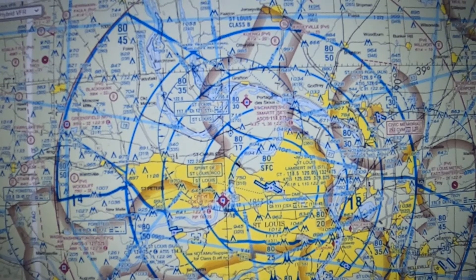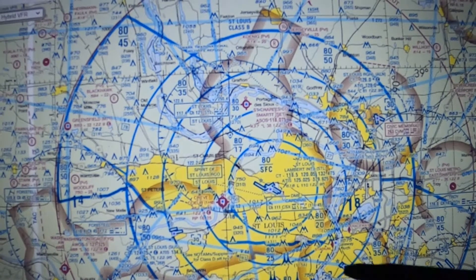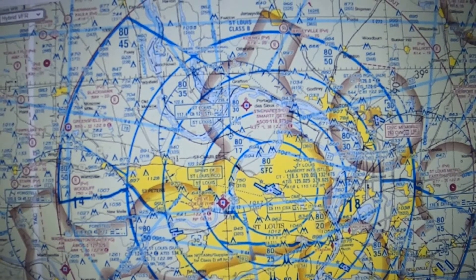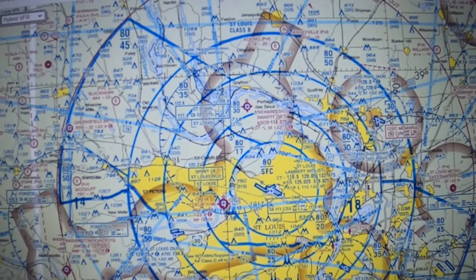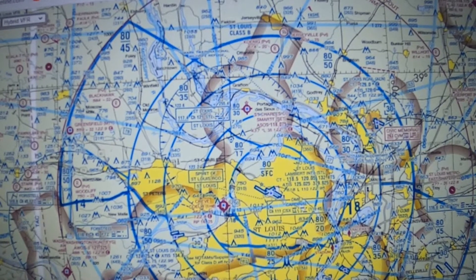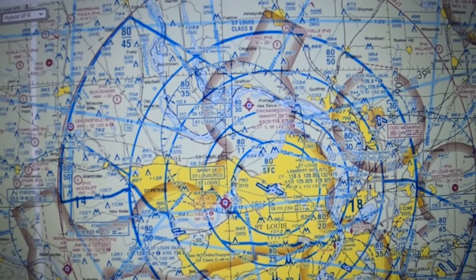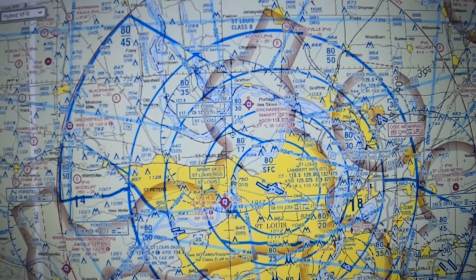Flying into Class B is not more complicated than Class C — listen to ATIS first, contact approach control, get a squawk code, and about five miles out they'll ask you to report the airport in sight, then hand you to the tower. Do what the tower says. If you want to go to a specific FBO like Signature, tell the tower and they'll typically clear you direct to the ramp.